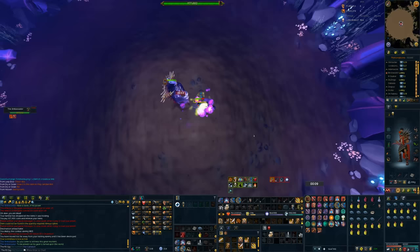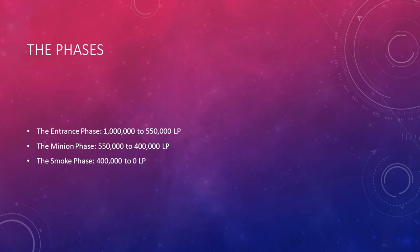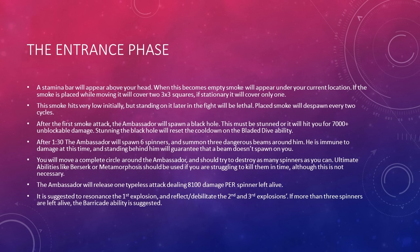The Ambassador boss fight can be easily broken down into three phases: the Entrance phase, the Minion phase, and the Smoke phase. The hardest phase by far is the Entrance phase, as getting the boss to 550,000 life points can be difficult if not done correctly. I'm going to show you guys how to take it slow and get through that phase without using too many supplies. Once you've made it out of this phase, you're pretty much good to go. This is every mechanic you'll encounter in the Entrance phase, and I'm also going to show you each mechanic in slow motion.